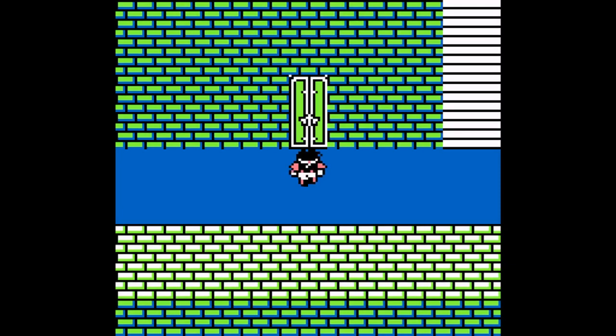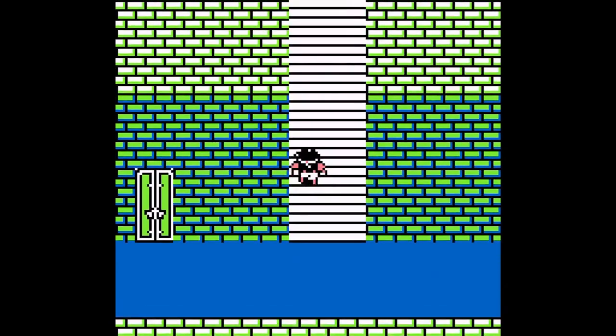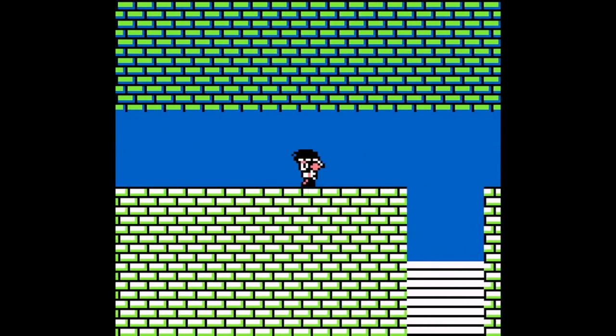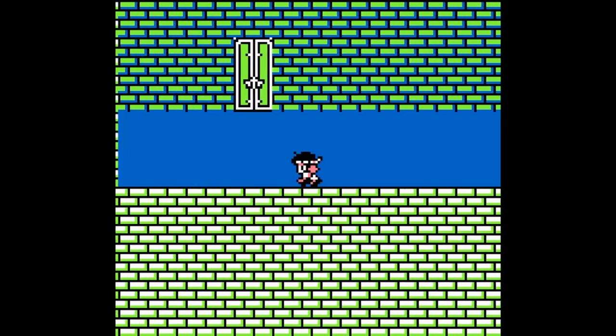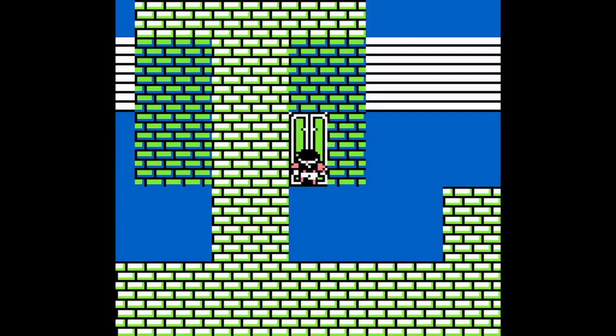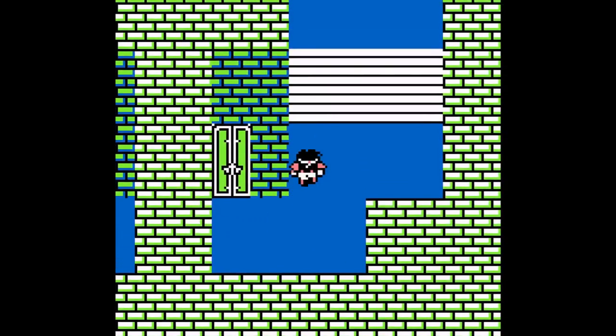That's really the only reason to come here. Let's head up the stairs. The right side does nothing, so head left, and there's the door to floor four. Same room is empty — you come here, which has a bunch of stuff.